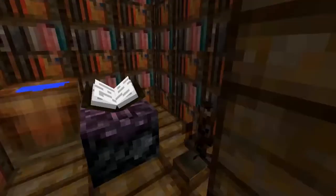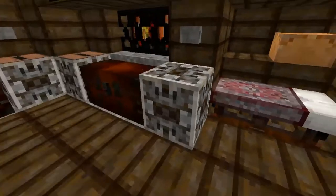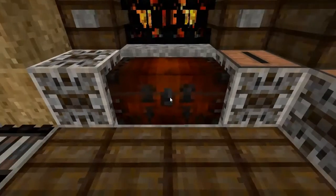Right here we have the bookshelves, then the brewing stand on the right side and the cauldron on the left side. Here are the bookshelves, then the note blocks, and the music player blocks. The chest itself has also been changed.